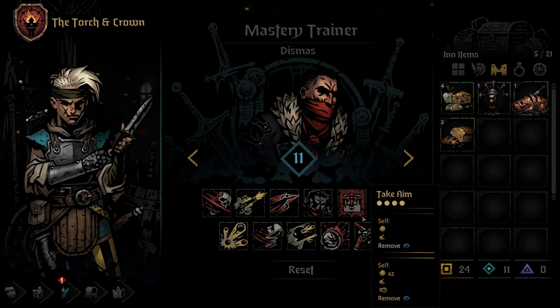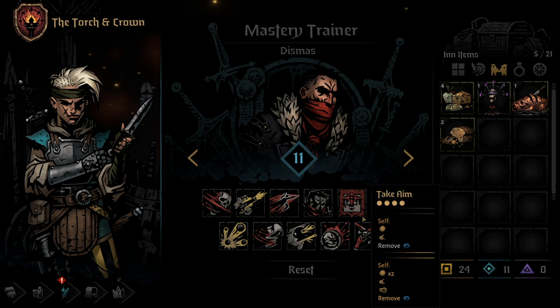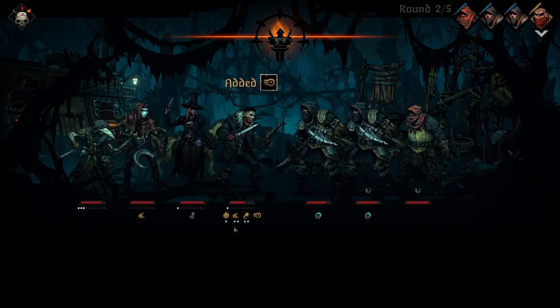Next, we have the Highwayman's fifth skill, Take Aim. Take Aim can be used from any position to remove a Blind token from the Highwayman, as well as adding a Crit token and a Dodge token. The Crit token ensures his next attack will crit if it lands, whereas the Dodge token gives him a 50% chance for the next attack against him to miss. Adding a Mastery Point to Take Aim causes the skill to give you an additional Crit token, as well as a Speed token, ensuring your Highwayman will go earlier in the next round's turn order.